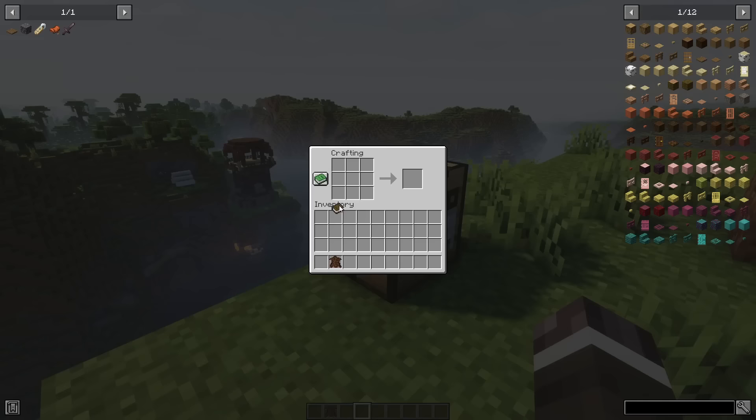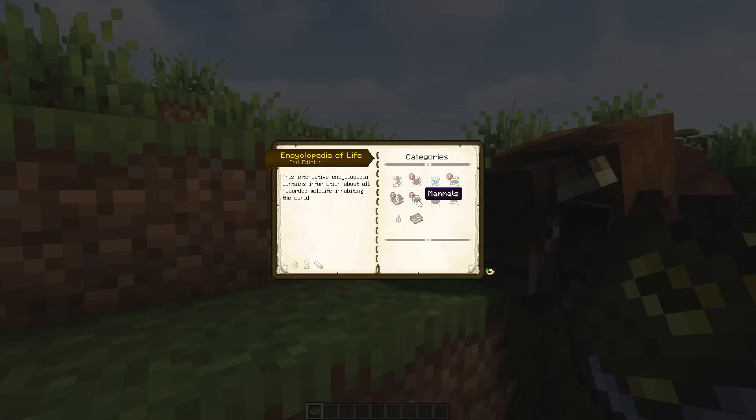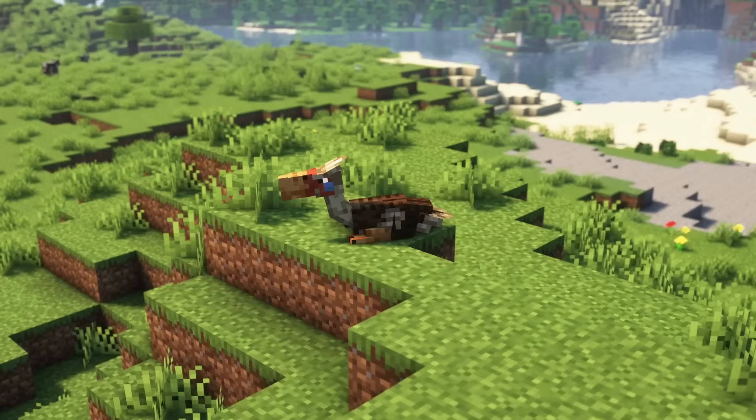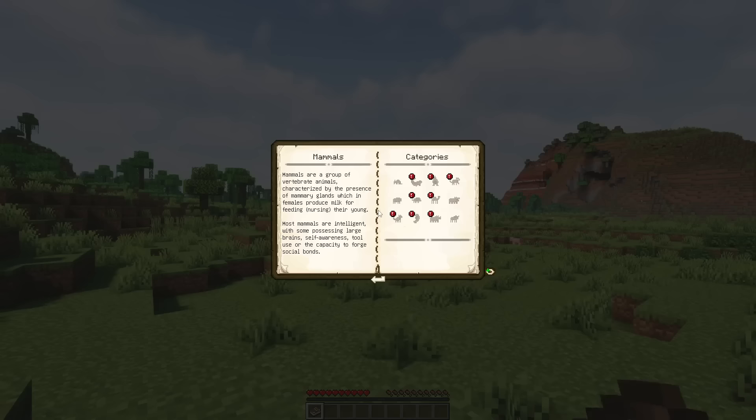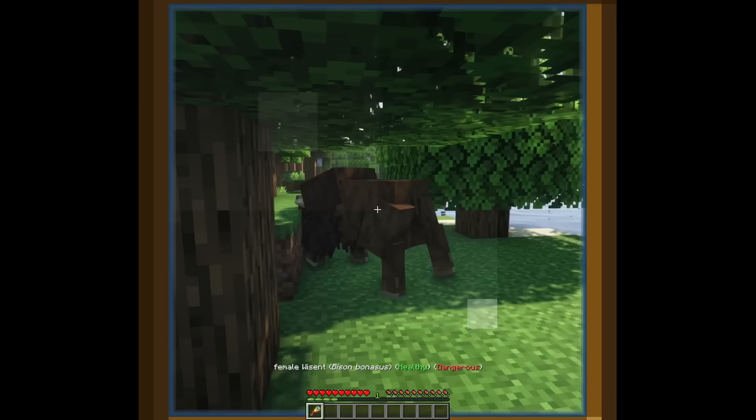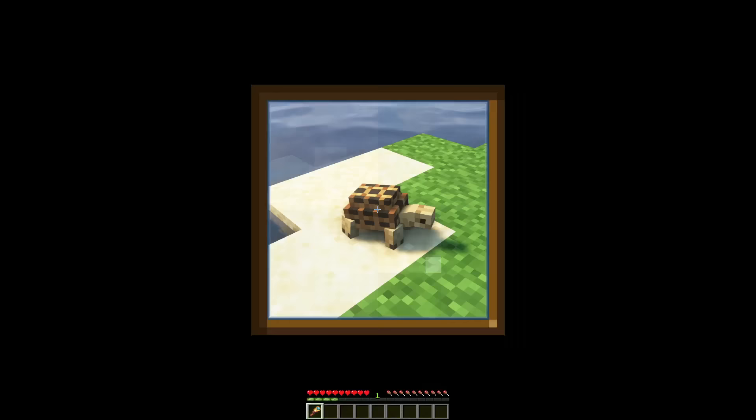If you installed Patchouli, you can craft an in-game guide with a feather of your choice and a book. This guide will give you some interesting real-life information about these mobs. In the configs, you can activate breeding of all mobs. To find out which item you need to breed a certain species, craft the in-game guide and look for the page with the information about a favorite food. This item is used for breeding if enabled in the configs. If you want to find out the species of a mob, use a spyglass, which will tell you some information about the mob.